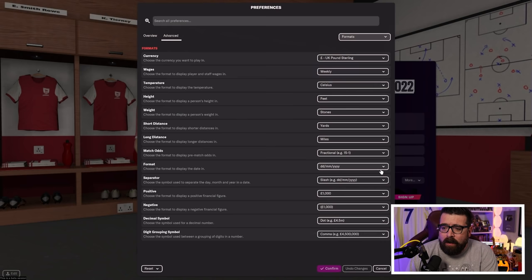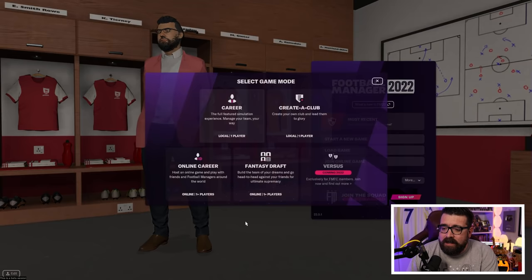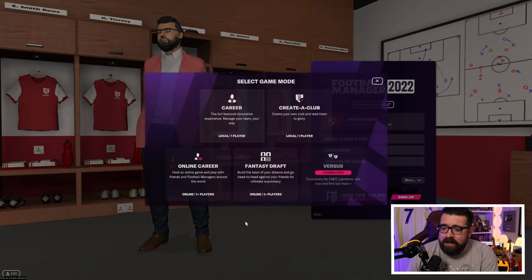The other thing to change is the Formats tab — set currency, wages, temperature, weight, height, and distance to whatever you're most comfortable with. I'm in the UK so I use British pounds and weekly wages, but in other parts of the world you might prefer annual wages. If you're used to meters and the game is showing feet and inches, that's extra confusion you don't need — you can customize everything to fit how you want it to work.